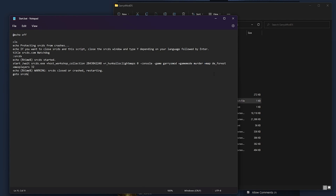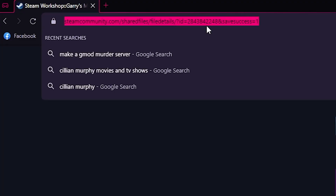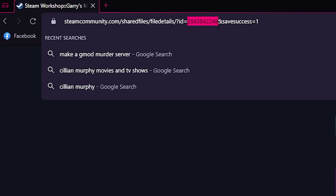Also note the host workshop collection ID. This is the ID of my collection, but you would replace the numbers with whatever your ID is. Or you can use mine if you want just the game mode and DE Forest map. Your collection ID is found in the URL, like so.